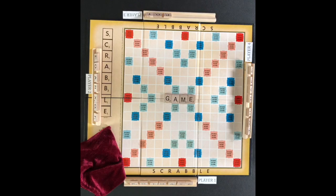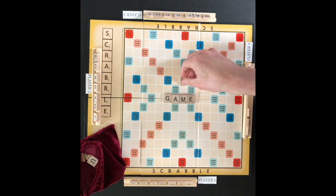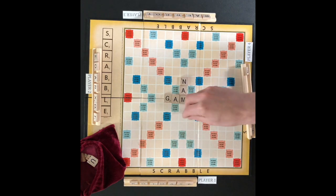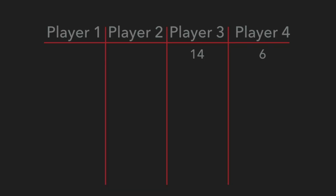After scoring, the player will draw letter tiles to get back to seven tiles. Player three draws four tiles. Play moves clockwise left to player four. Player four must play at least one letter tile and connect a new word to an existing word. Player four plays the letter tiles N, A, and E, and uses the M on the board for the word 'name'. The letter tiles in the new word are scored. Player four gets six points. No premium squares were used for this word.